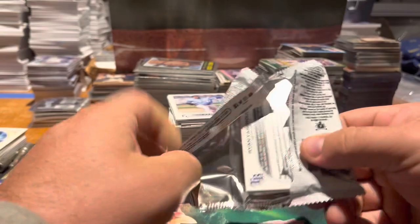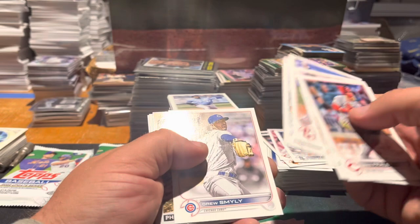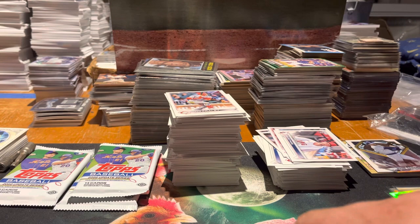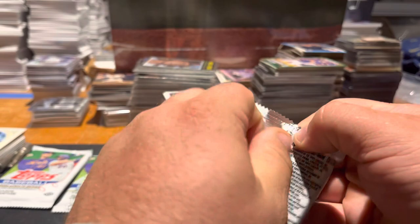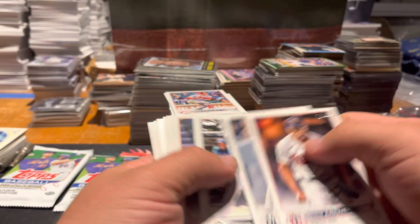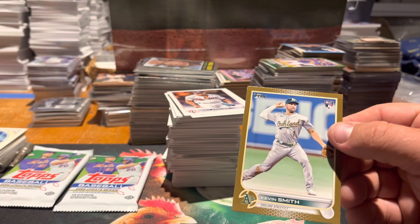I'm going to motor through these last four packs unless we find something amazing. Fraley, Romo, there's a Lodola debut, George Kirby debut, a Bryce Harper. Actually don't have the Bryce Harper yet, so that's pretty cool — looks like it's nice and centered. Pack 22 — got a single gold. It's a gold rookie, Kevin Smith, so it's a rookie at least. That's our first gold of the entire hobby box.